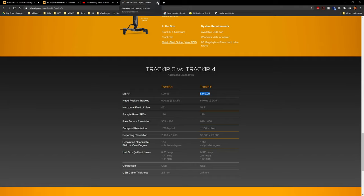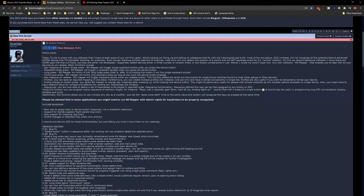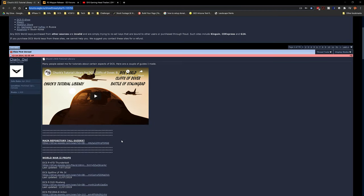TrackIR 5 is $149.95, or you can do it yourself for $24 and a little bit of your time - and many of the materials you may have lying around your home. So to summarize: head tracking covered, button mapping covered. Chuck's DCS library is your number one first stop when you buy a new aircraft - go through the documentation, take your time. That brings me to the next most important thing: patience.